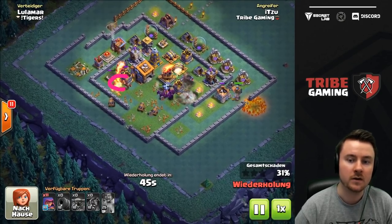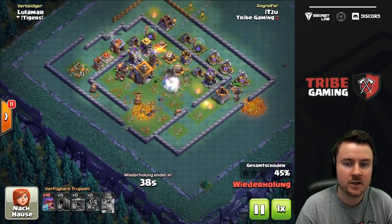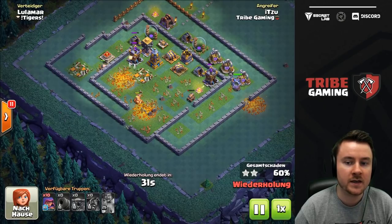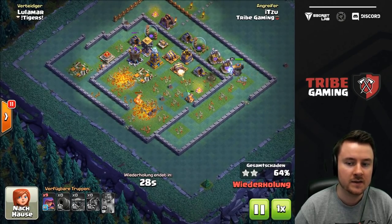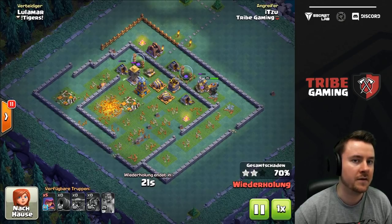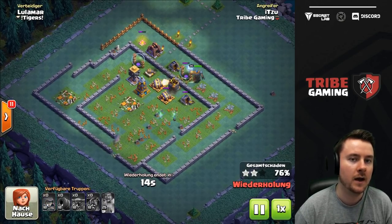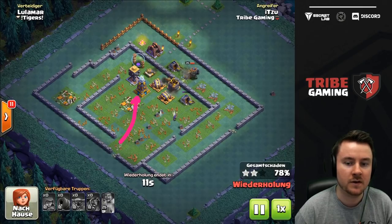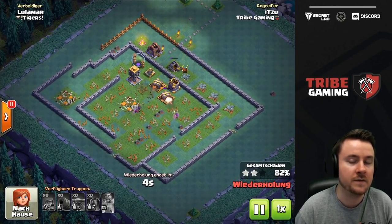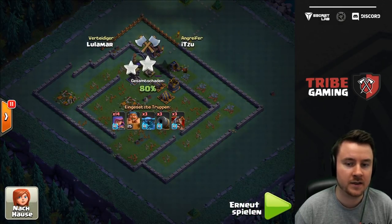I'm tanking the lava launcher with my battle machine — not too much damage, so that's fine. Despite losing one PEKKA early, the attack is still doing really well. I still have 10 archers left to pick up percentages, my battle machine is still alive, and a couple of cannon carts are still going. I tried to go for the three star, but it didn't work out because my battle machine isn't maxed and I didn't target the right defense with my archer. Still, 82 percent is really solid.